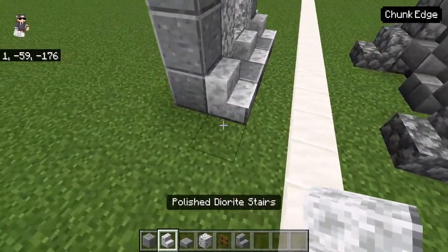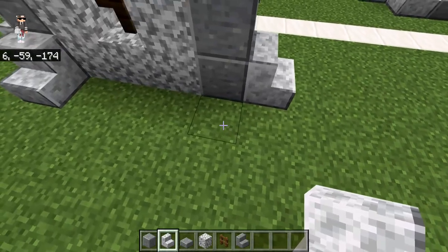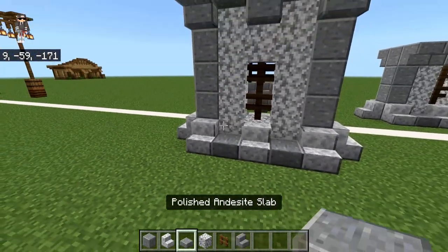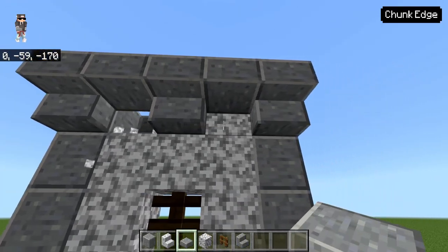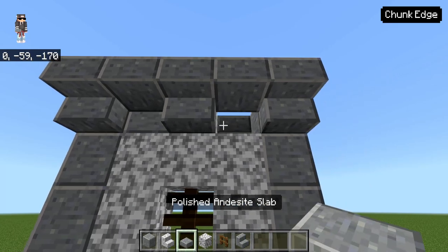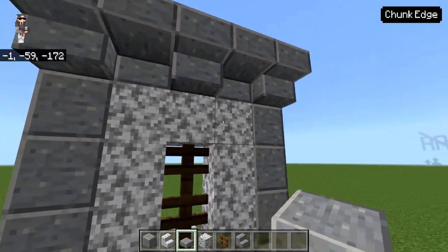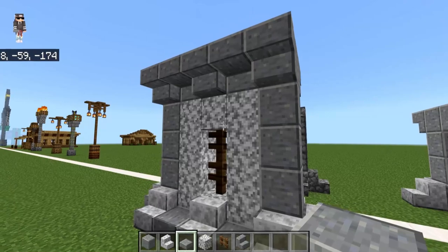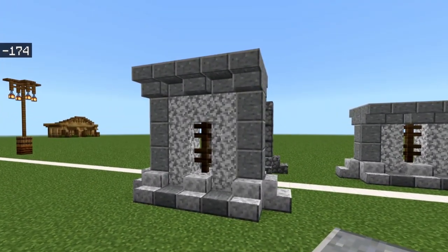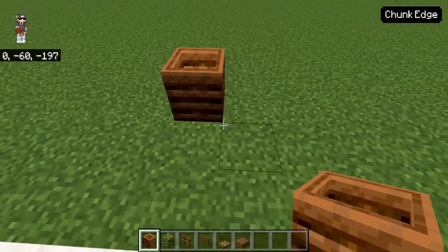On the bottom here, we're going to use some of those polished diorite stairs, some polished andesite slabs, and fill in the little gaps up top with some andesite slabs. It's a really cool block palette that a lot of people don't use, but it looks really good especially in kind of a castle wall or fortress setting.